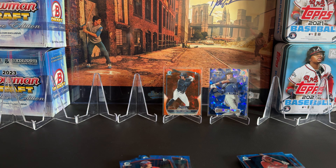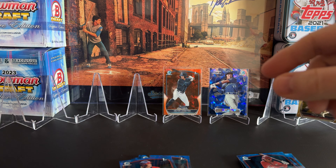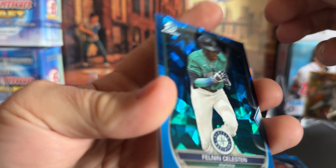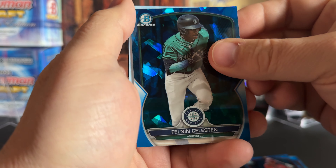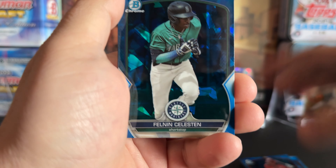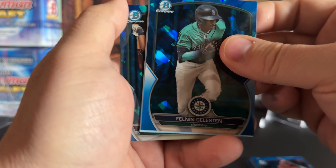The only real insert in this set is those Sapphire Selections — you either get the base or a parallel, it's a very uncomplicated set. We might have the auto in here. There's a Fellman, and then it's a Redemption. The redemptions I've seen have been good. Let's see who it is here.